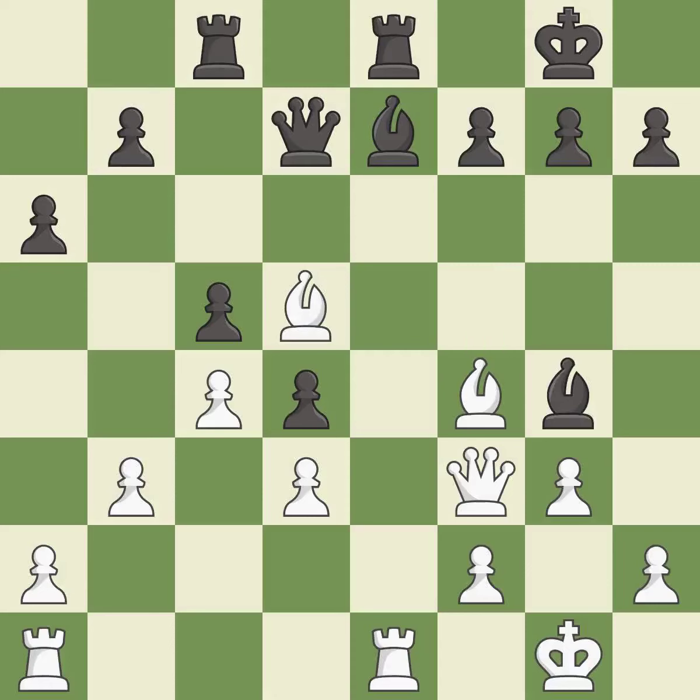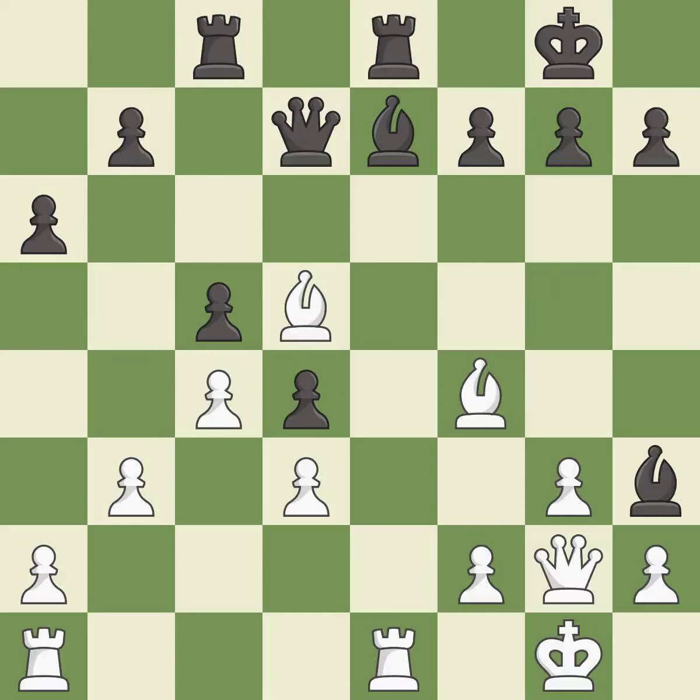This wins time by threatening a queen and forcing it to move away — it is best. This moves the queen to safety — it is best. This wins a tempo by threatening a queen and forcing it to move away — it is excellent. This move puts the queen on a safer square — it is best.